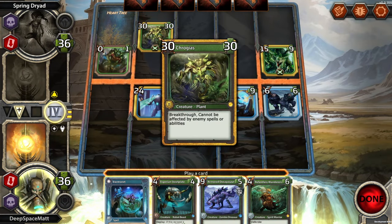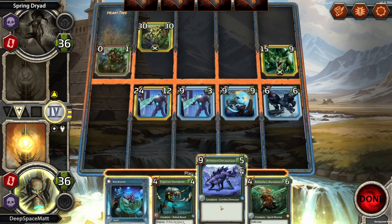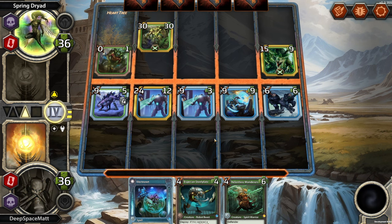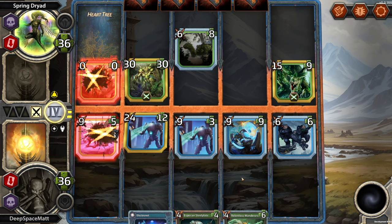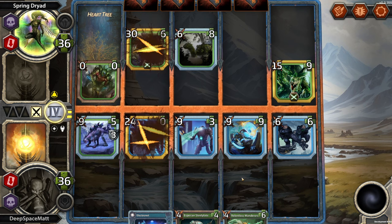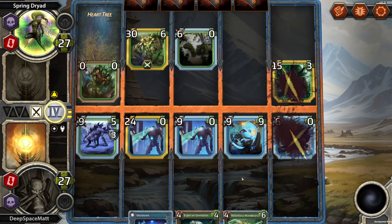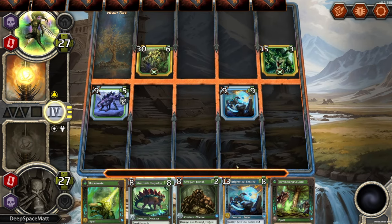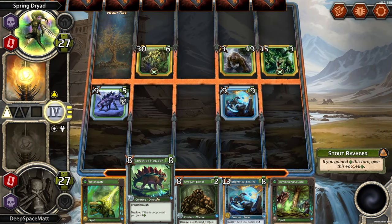Breakthrough cannot be affected by enemy spells or abilities. We're dead. Decayasaur over here — maybe I should have played the Electronet. And now they're on the attack with a 30 breakthrough. We're at 27. I think we just lose.